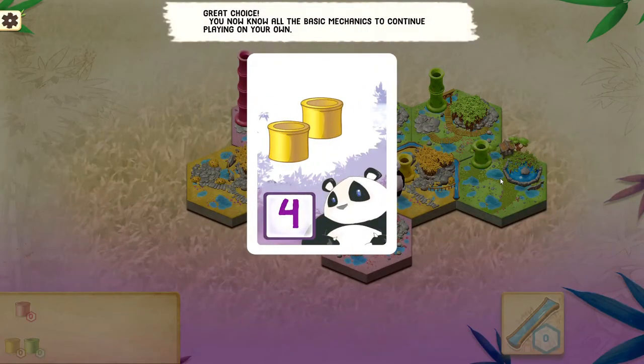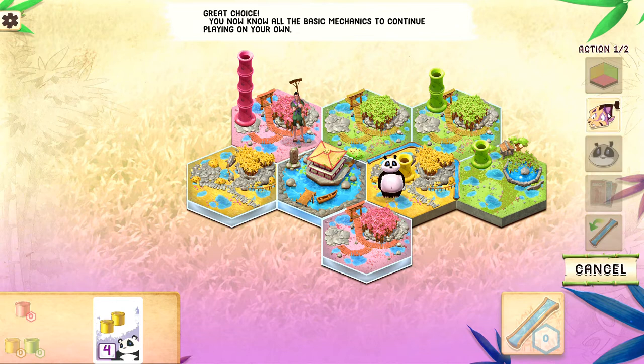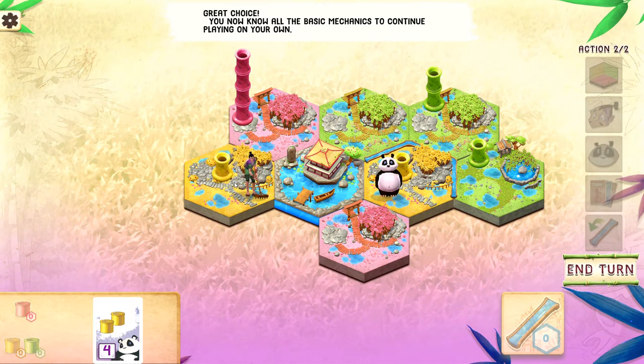We're going to choose the panda objective. From a strategic perspective, there are three types of bamboo already on the board, so we can presumably fulfill this objective pretty quickly. We need to eat two yellow sections of bamboo for four victory points, but there's no yellow — we only have one yellow section. So one of the things we can do is move the gardener. We can't move the gardener there because the gardener has to move in a straight line, so we'll move the gardener here. Because that square is irrigated, a yellow bamboo pops up.